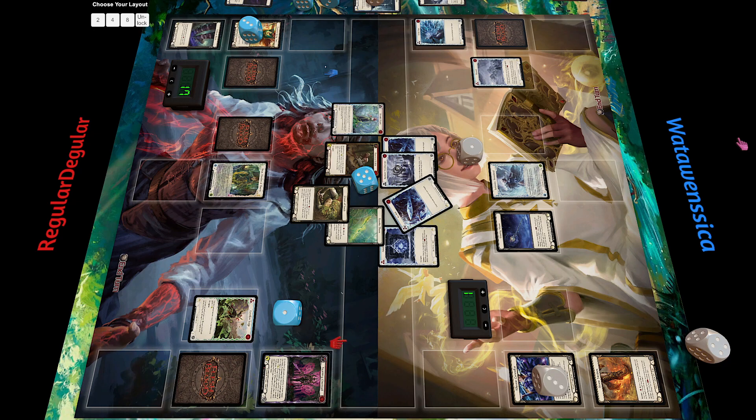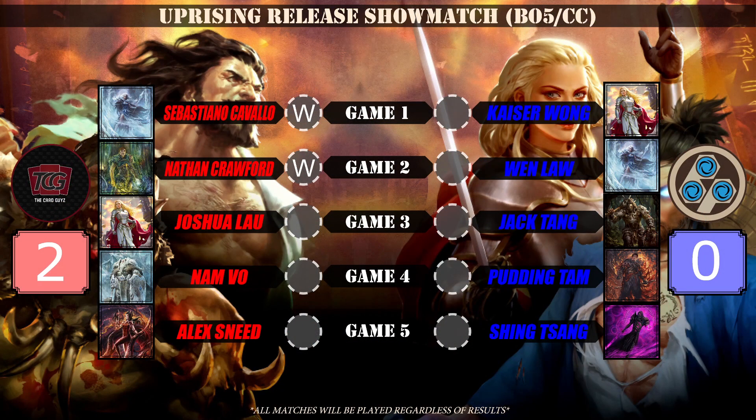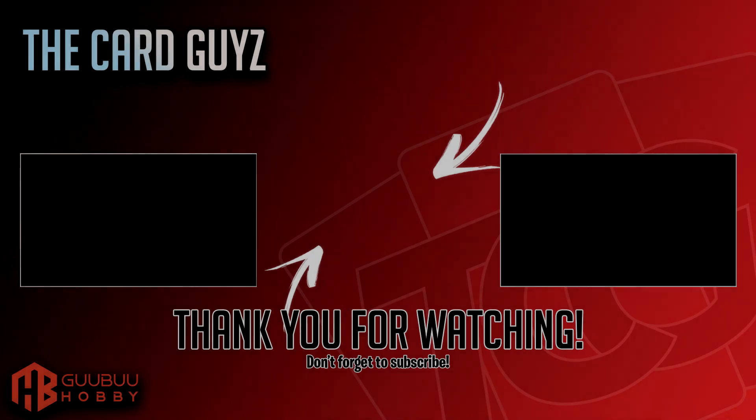It looks like the aggro decks don't give Icelander enough time to set up. When had trouble — Wen just couldn't deploy his Frost Hexes. He never really had that — the frostbites dealing damage is kind of the damage he was missing.